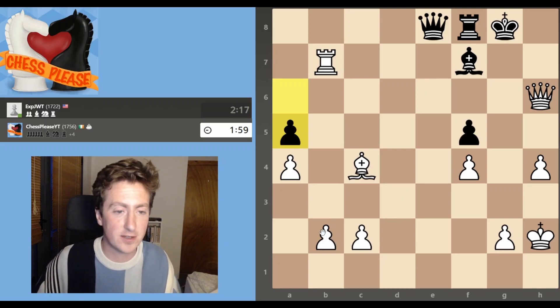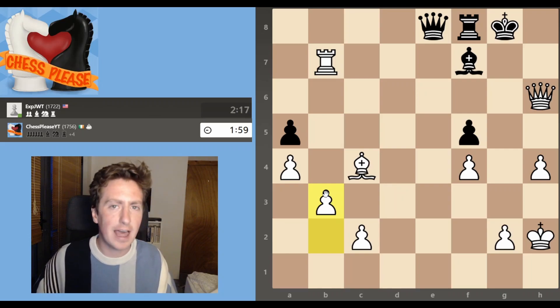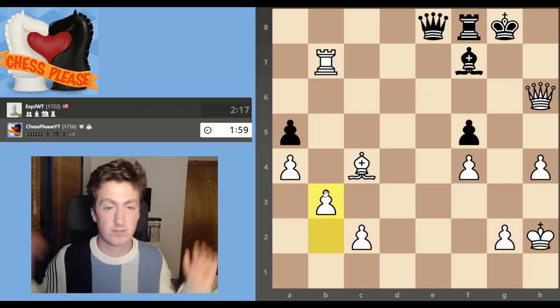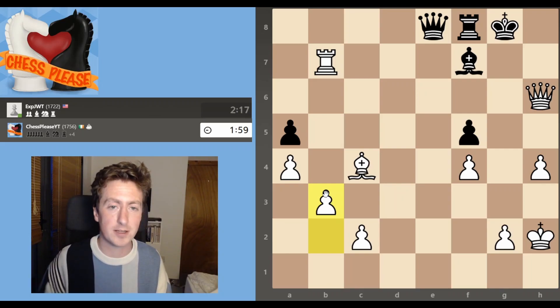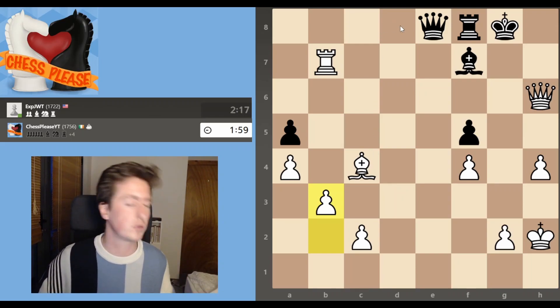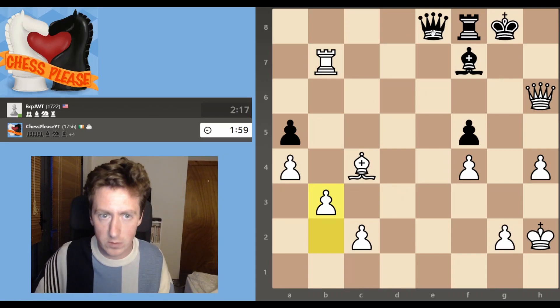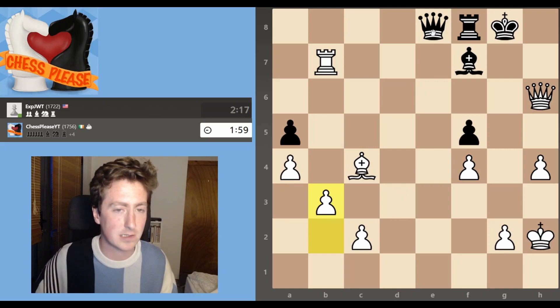And the way it says to do that is b3 — the biggest Ned Flanders move of all time. Just absolutely chilling. And now black has to do something that hurts its position — it is in zugzwang completely. It's probably going to be a queen move; I think that is the way it lasts longest.